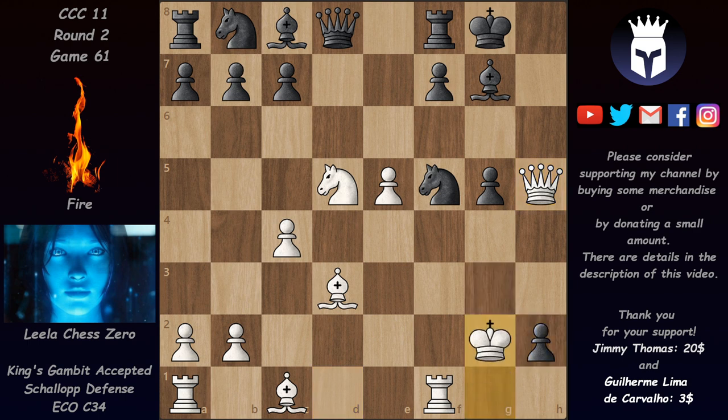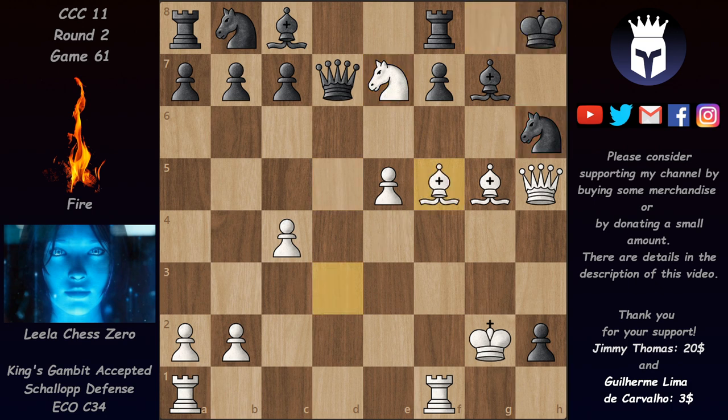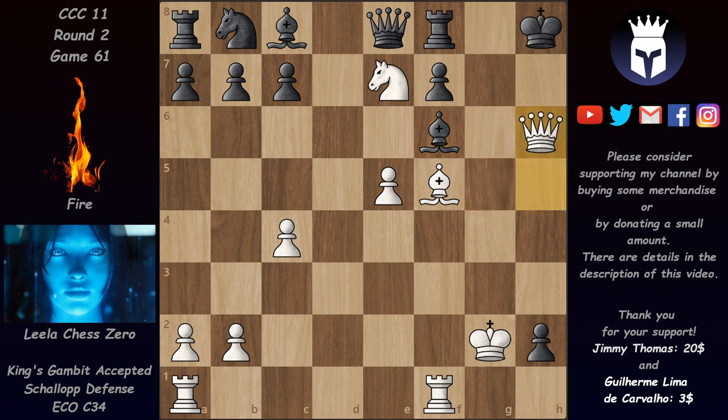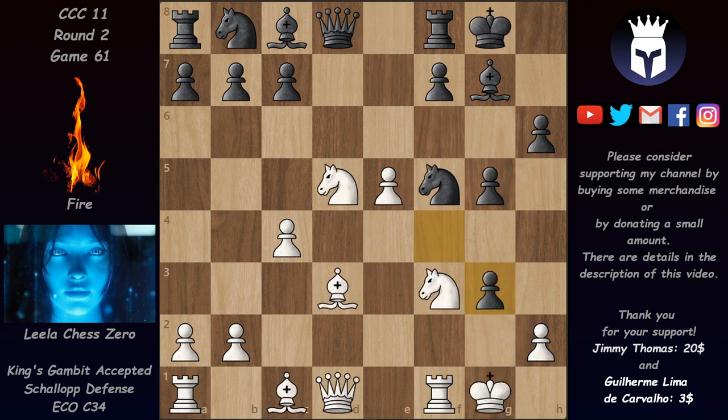After pawn takes on h2, we check — Kg2 — and now Nh6 stops both the mate and saves this knight. But after Bxg5 black would be in trouble. After Qd7 there's Ne7 check forcing the king to h5, and now this knight is in a pin so Bf5 comes with great strength. And after Qe8, a nice finishing touch would be Bf6, when if the bishop is taken then Qh6 mates — otherwise white still threatens to take the knight with mate. So f-takes on g3 right now doesn't work.